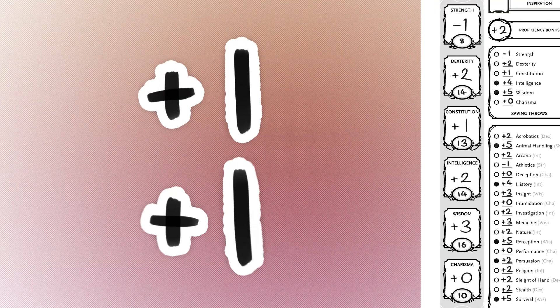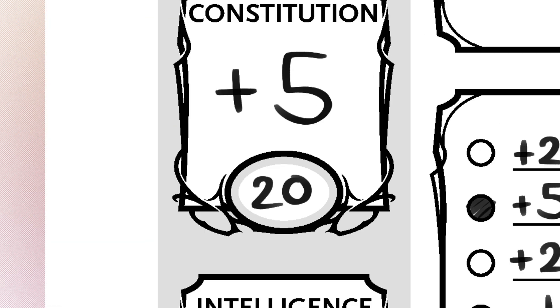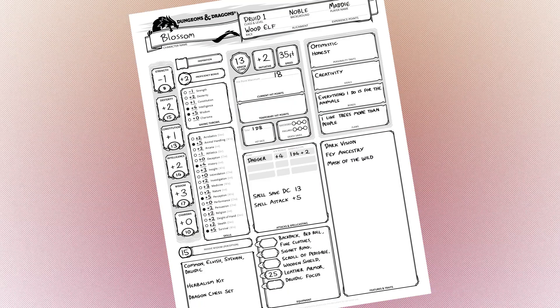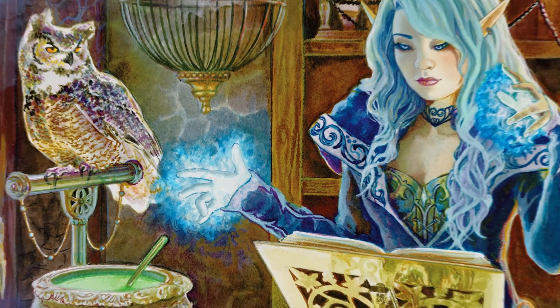You're not stuck with that first set of stats you rolled. You can get stronger and smarter as you level up. At certain levels, you'll be able to add two points to one score or one point to two different scores. This can boost their modifiers and therefore boost your other skills. Scores can only be boosted to a maximum of 20. If you're happy with how the numbers are looking, you can take a feat instead. These are talents your character can pick up, such as learning special combat maneuvers or previously unknown spells — well, if your barbarian ever puts the axe down long enough to cast one.